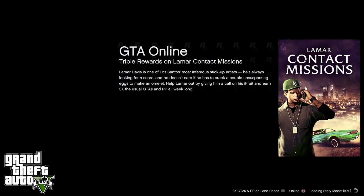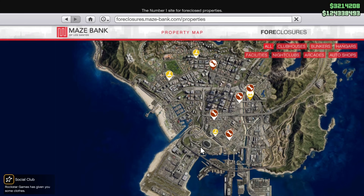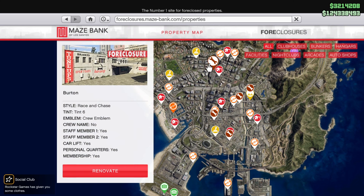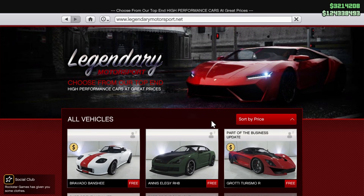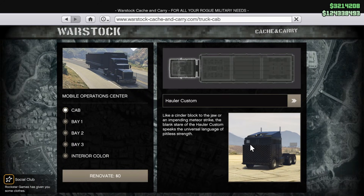You guys can do this in an invite-only session, so I recommend you guys start one up so you don't have nobody bothering you. For requirements, you're going to need any auto shop — it doesn't matter which one you have, just make sure you own one. Make sure you have the auto shop full of vehicles. I recommend you guys fill it up with LGs so you can just keep duplicating rapidly.